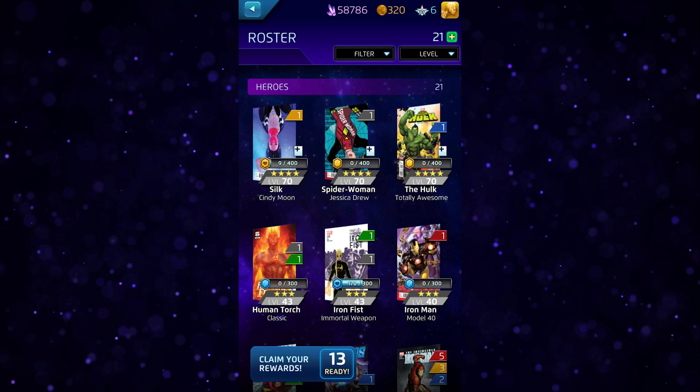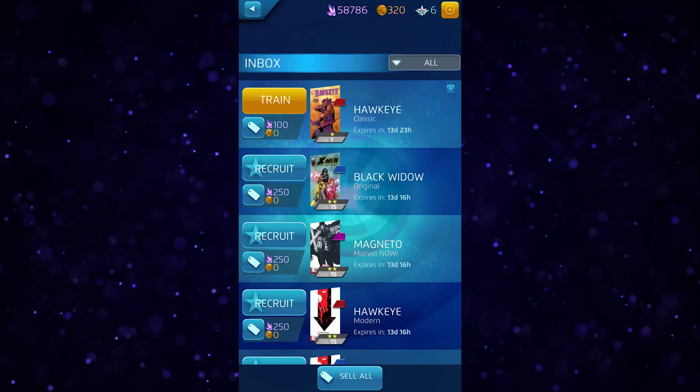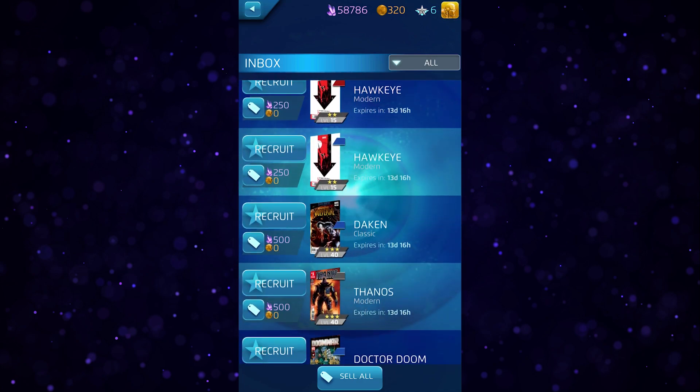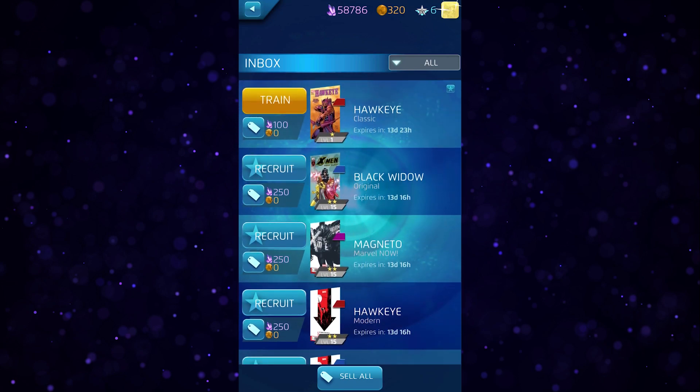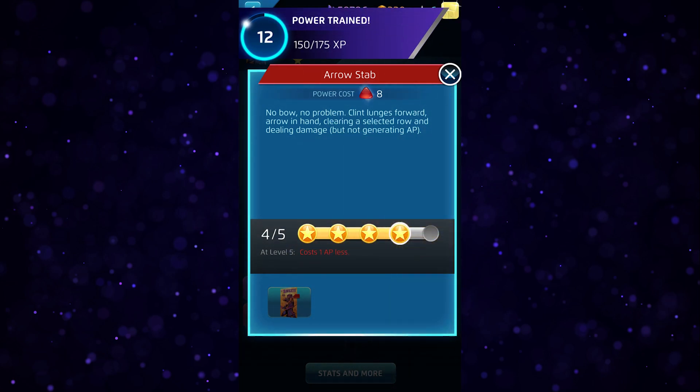Another area to check during a daily login is your roster. Unclaimed covers only last for 14 days and will be converted into ISO-8 if they expire, so it's important to pay attention to any covers you have in your inbox to make sure you recruit or train those you wish to keep before they're gone.